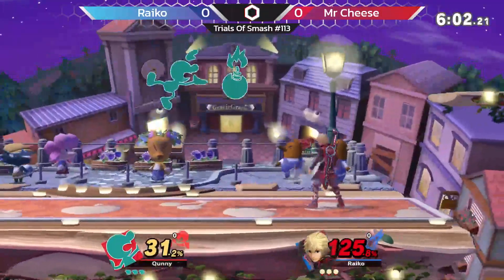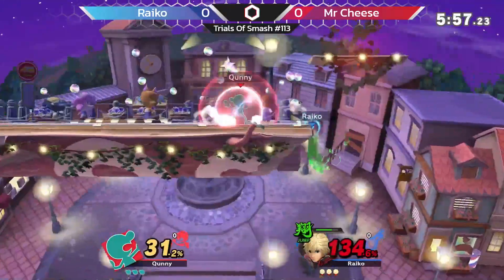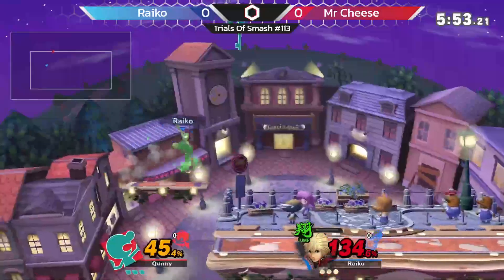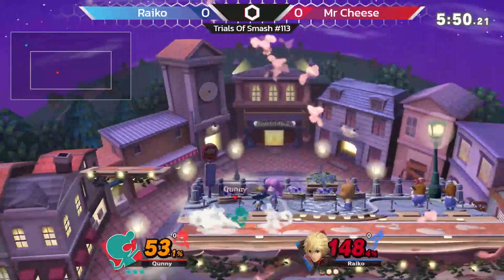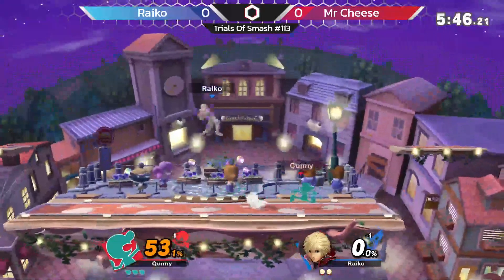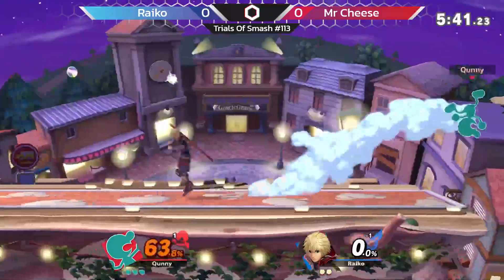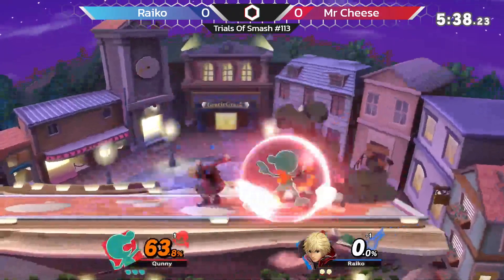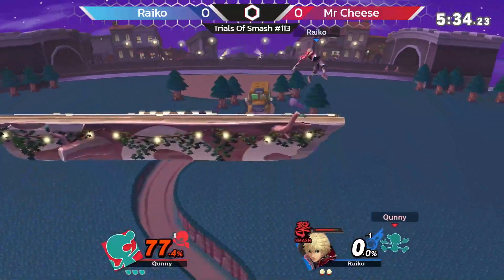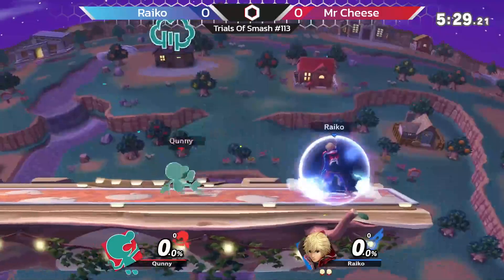I forget that juggles can't even touch the board — it's like lava. That was a great ledge option from Shulk. Ryko's playing very aggressive with ledge. Nice back air. Where are the nair trades coming out? Let's see some speed moves. Nice up smash. Up smash, smash.